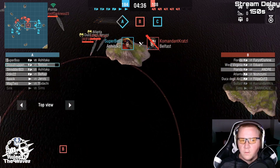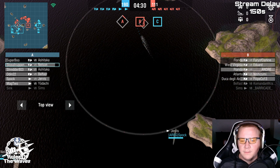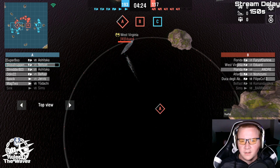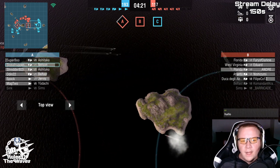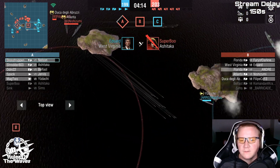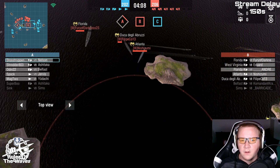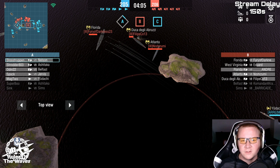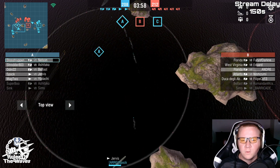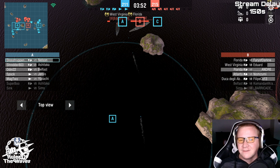Super Boo is not doing great in the Ashitaka, taking a lot of damage from the Belfast and the Florida up there. Andre is holding B. We do have torps from the Jervis moving in — Edward is going to take them. Nice little stream there. Super Boo burning alive, and there he goes down. Udachi's holding over there. Belfast is sitting in its smoke with Shredder putting firepower on the two cruisers in the middle. Nice hit on Fury over there — Shredder, nice hit.